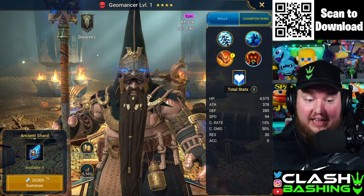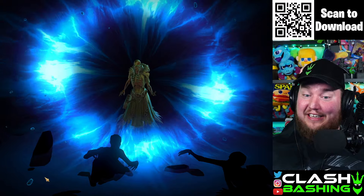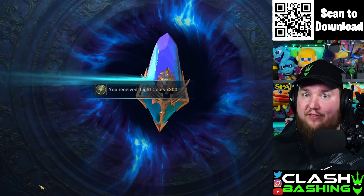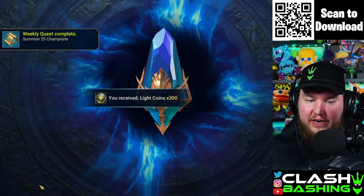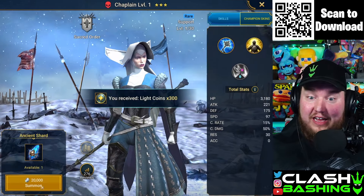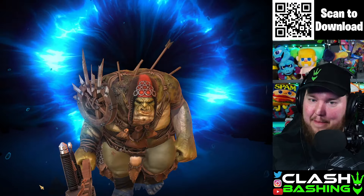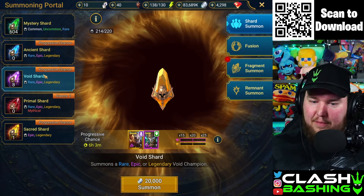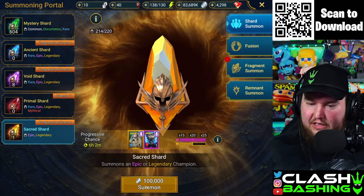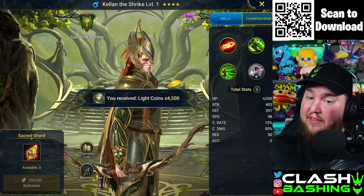I'm actually pretty happy about that — I've been wanting a second Geomancer. That's a sick pull. Geomancer is borderline legendary. We got Soul Drinker too. Now we're going to pull the sacred shard we got from the clan boss this morning. Nothing there, but I'm alright with it. We're going to hold onto our void shards for now.